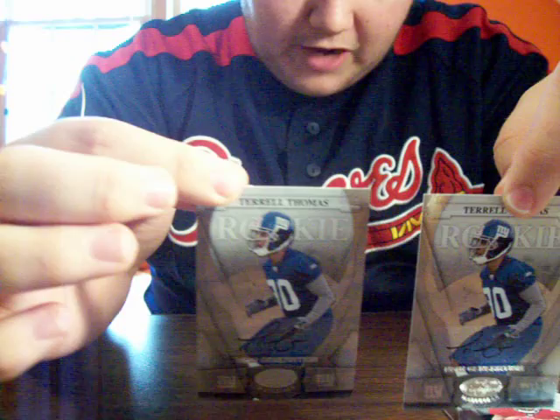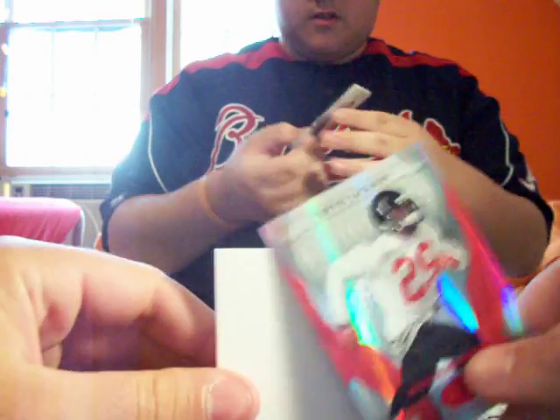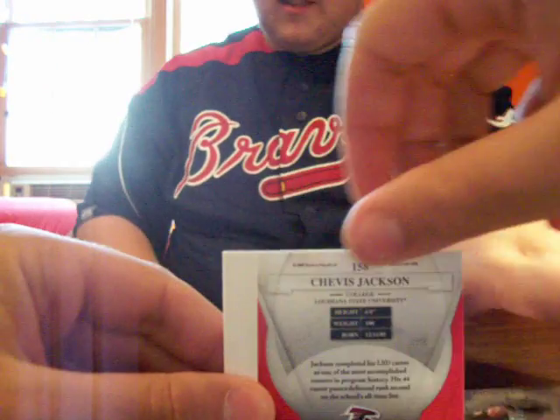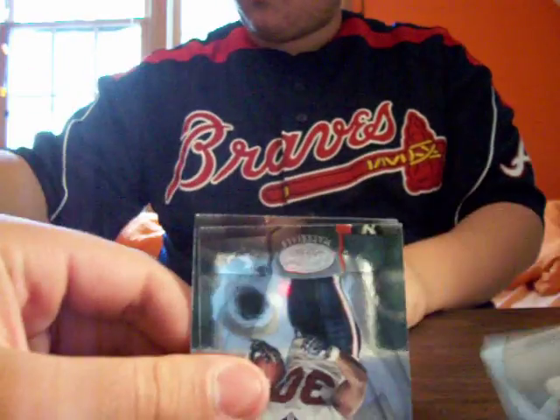Wow, diversity. I've got something shiny here. We've got Demarcus Russell and a Chavis Jackson new generation rookie, numbered out of 100. I think that's the lowest rookie we've had so far. And David Garrard, Amon Green, and Michael Turner.